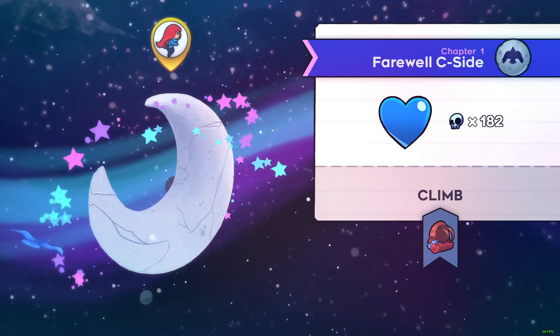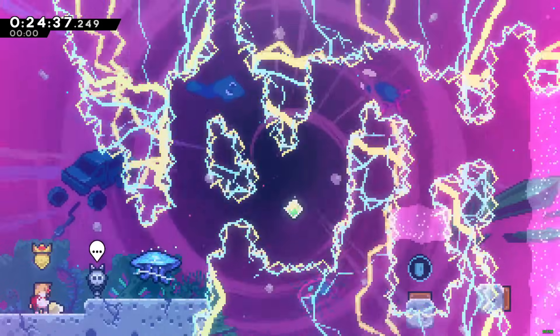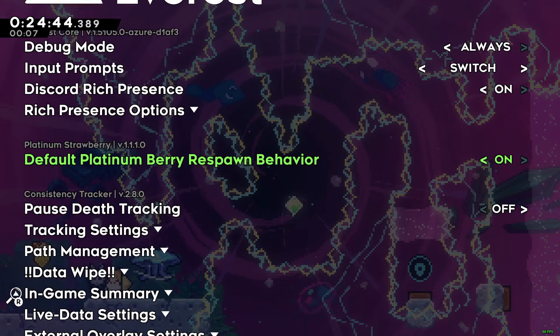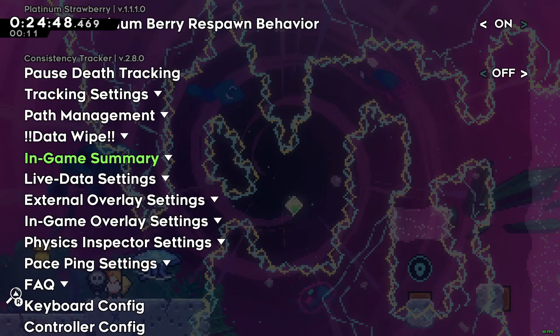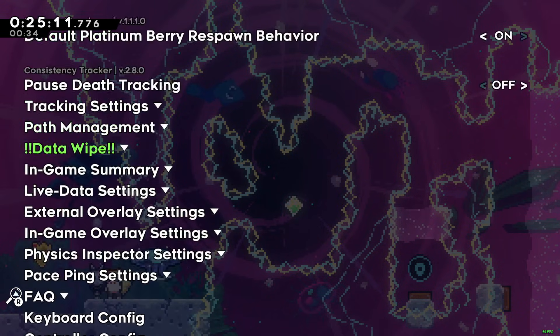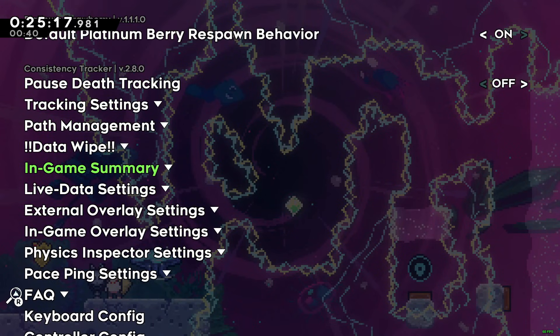I just picked Firewall Seaside as the map. Once you're in the map, go to the mod options and scroll to Consistency Tracker. It's in alphabetical order so it's fairly far up at the 'C' section. When you get here there are a lot of sub-menus — every single one of these is a sub-menu with more stuff in it, and it's very overwhelming.